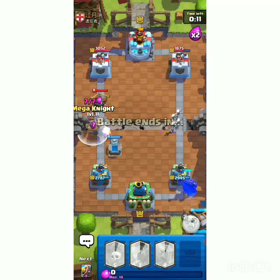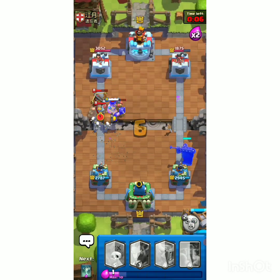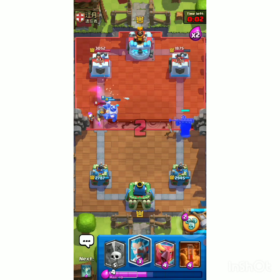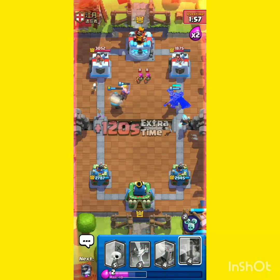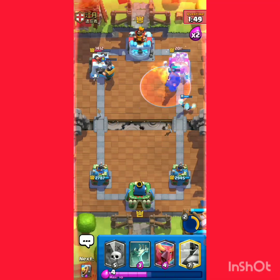Now we can play Mega Knight here. Two different Executioners. Bar Barrel to clean it up. Let's try to activate the ability this time perfectly. I am going with Poison to give this time. I am just going to lock in the tower and that's game, guys.